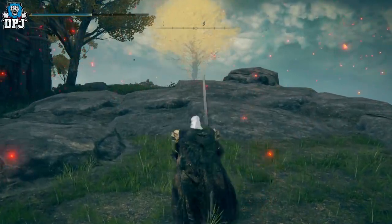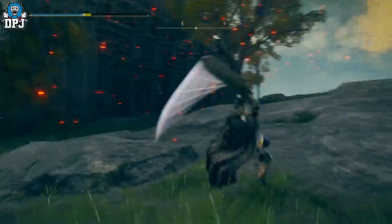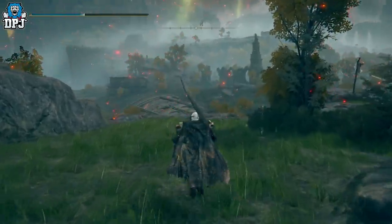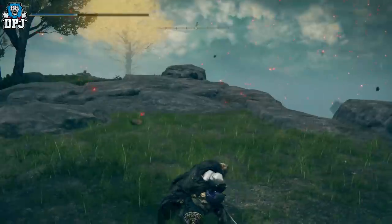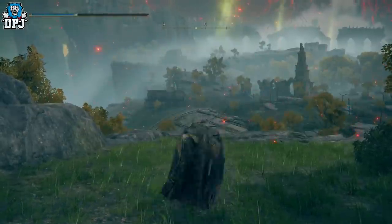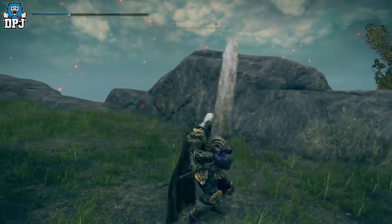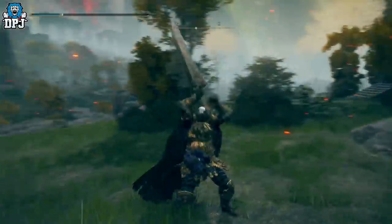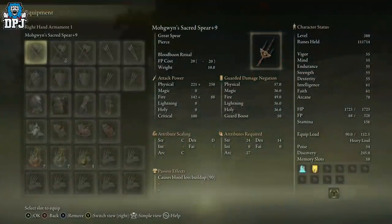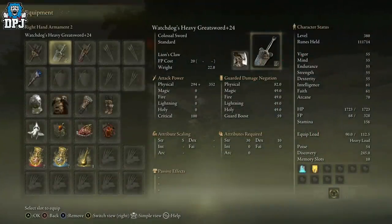This is a weapon I've previously tried to farm — literally three or four hours straight, using all the tools I could in terms of buffing that discovery to try and get this thing, and it just wouldn't drop. Another two hours dedicated to getting it, and it finally dropped for me. The weapon is known as the Watchdog's Greatsword.